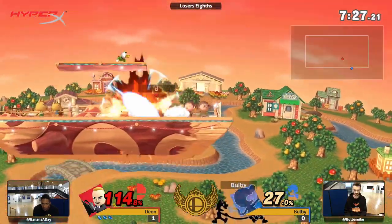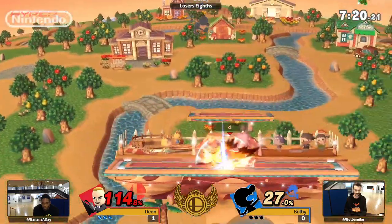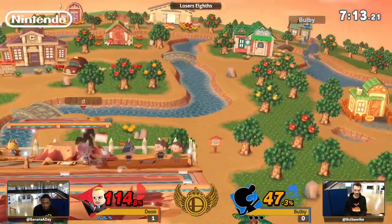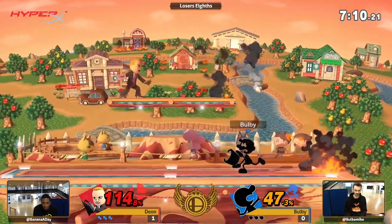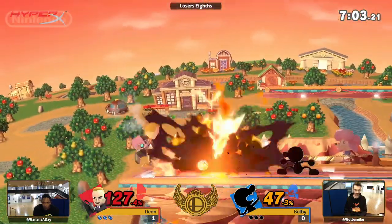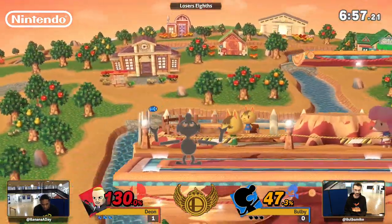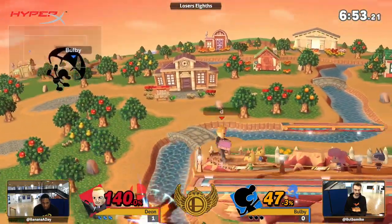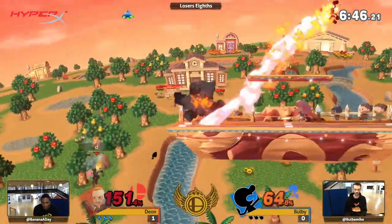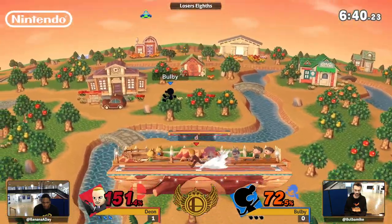It doesn't seem to kill until very late. But it's still just a quick huge disjoint that Game & Watch can use whenever Deon overcommits, or even just kind of presses slightly the wrong button. One confirmed that you can also see is up-B into bucket. That is the thing with Game & Watch. But we're not going to see Deon actually get hit by too many up-Bs — we saw it a bit in game one. We've also seen that Deon understands the counter-play to the bombs: whenever Bulby's reflecting them, he's just immediately hitting them. That's what you need to do versus the bomb.